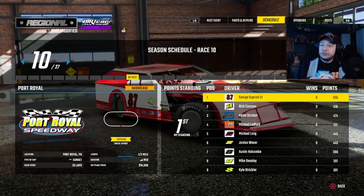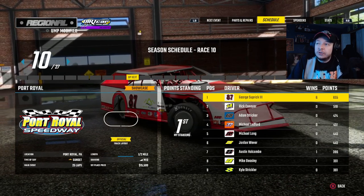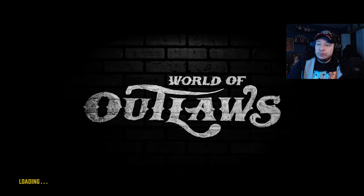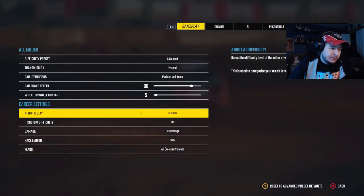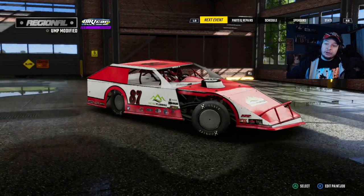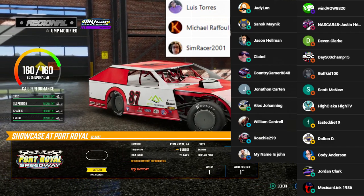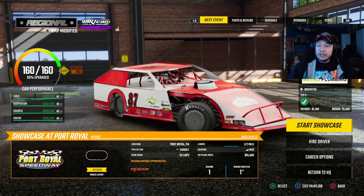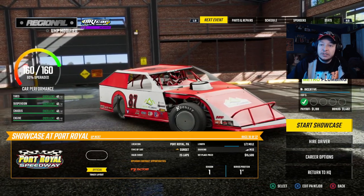Hey guys, welcome back to World of Ballast Dirt Racing Crew Mode for Pursuit 85. More UMP modified stuff — we're going to Port Royal to start this part off. I'll try to do five races, so we're not going to dilly-dally too much in the intro. We'll just show you the settings and what I'm using. Big shout out to my Patreon people and YouTube members for supporting the channel. Perks include early access to videos and channel emails for when I livestream. Let's get into Port Royal.